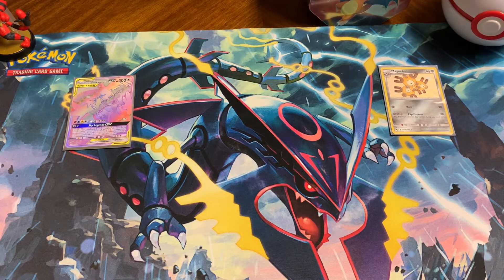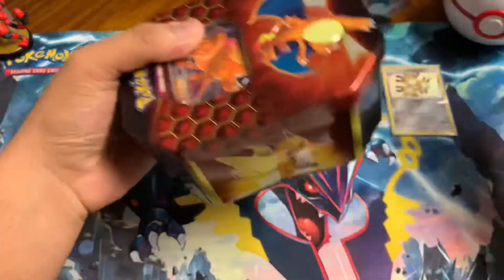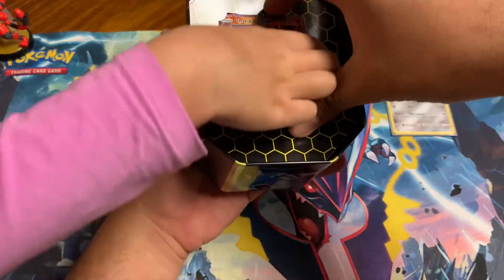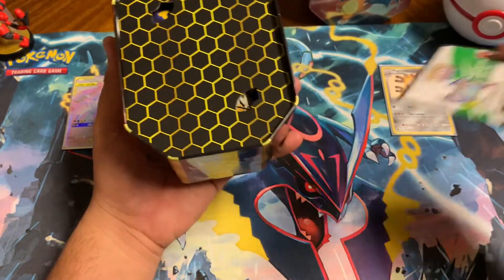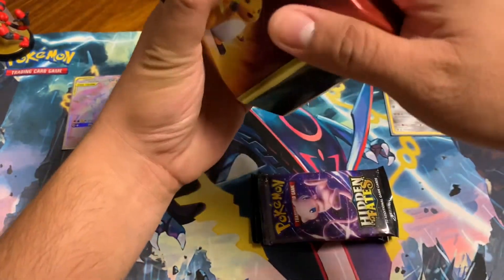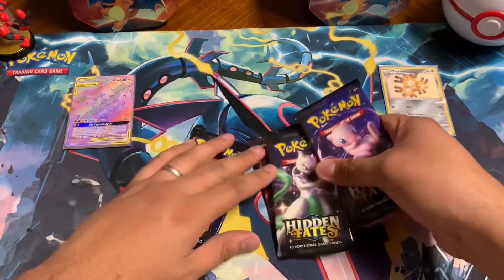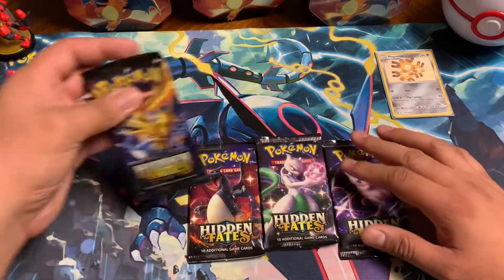Look at that — the Rainbow Legendary Birds, very pretty card. I love Moltres — she's so fiery, the little fire bird. Zapdos nice too. So let's see if we can top that with the next Charizard tin. Another Charizard card, thank you — another four packs. All to a good start, let's see if we can continue. We'll start with the birds pack on this one.